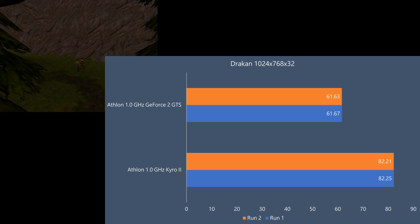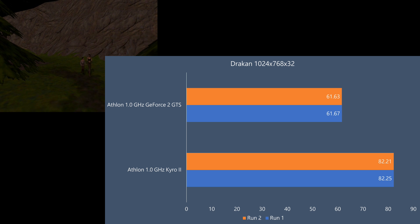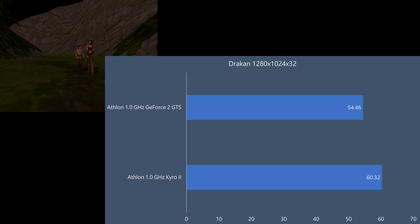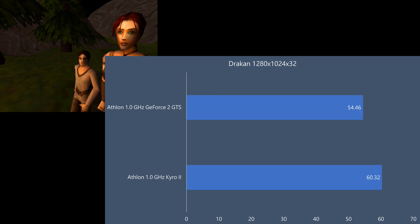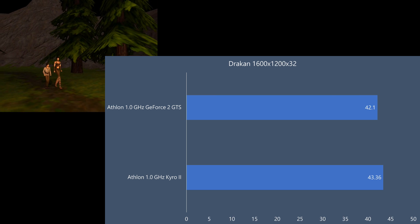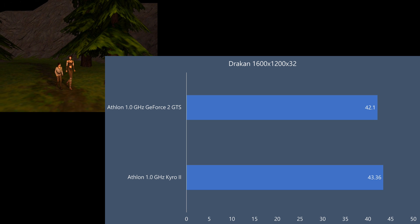In Drakon the Cairo 2 is also faster — 82 FPS compared to 62. Improving the resolution the Cairo 2 is still a little bit ahead but the lead is shrinking, and at 1600x1200 the cards are basically identical.